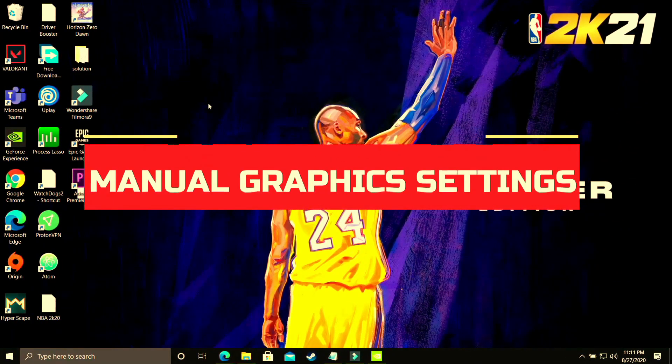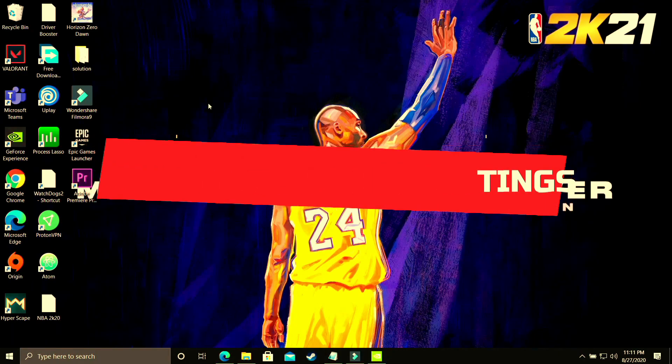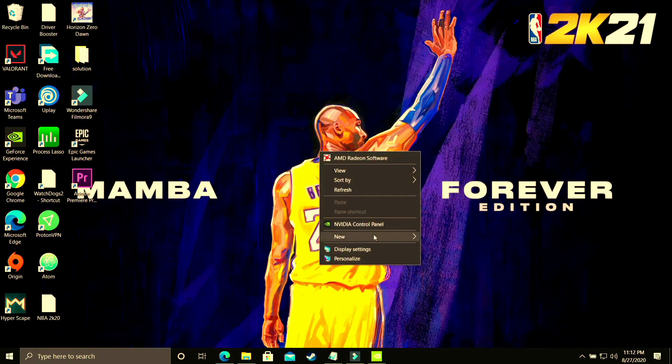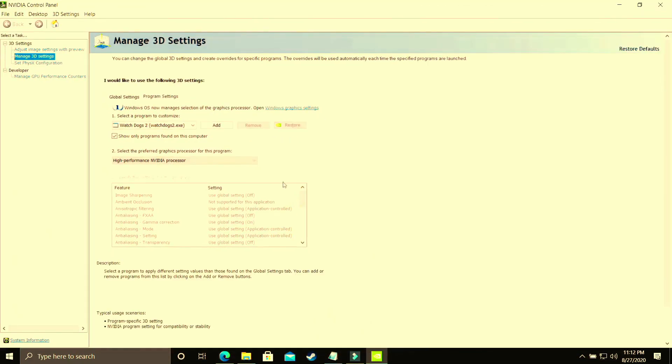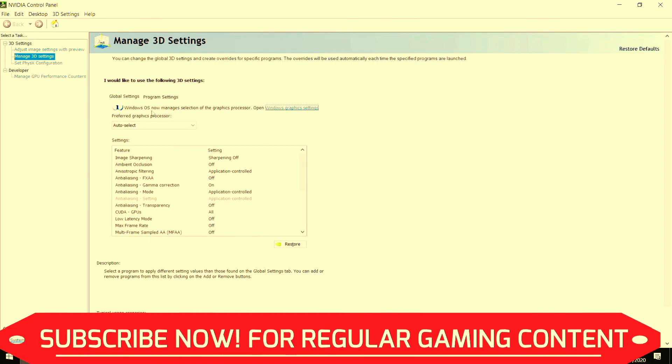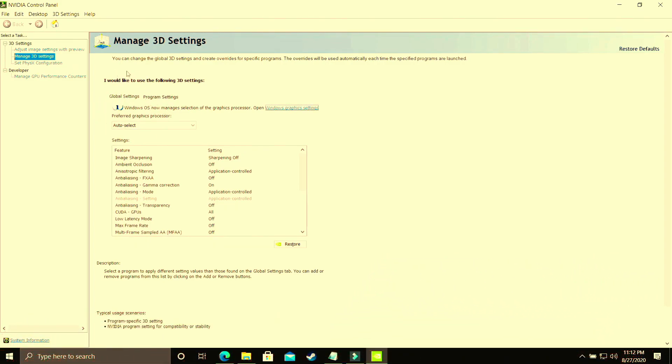This step is specifically for users who are not able to change graphic settings in Windows 10 because they have an earlier version of Windows 10 or Windows 7. Right-click on your desktop and go to Nvidia Control Panel. If you have an AMD dedicated graphic card, go to AMD Settings instead. I'll be showing this for Nvidia users, and you can do the same in your AMD Catalyst Control Center. Make sure that you are in program settings and not in global settings, as they are two different things. I've made a separate video on best global settings for Nvidia Control Panel — I'll provide the link in the description.